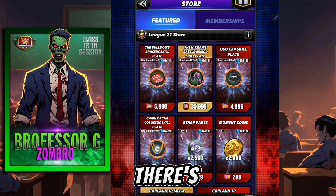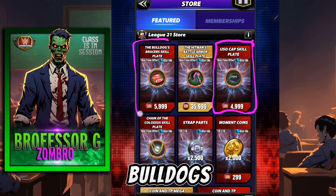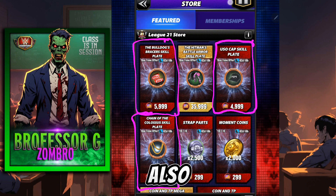On top of that, it's entirely up to you, but I would rank it — at least for myself — I would rank it Uso Cap over the Bulldog's Bracer, over the Chains of Colossus skill plate. But again, all three of these have also been rare.